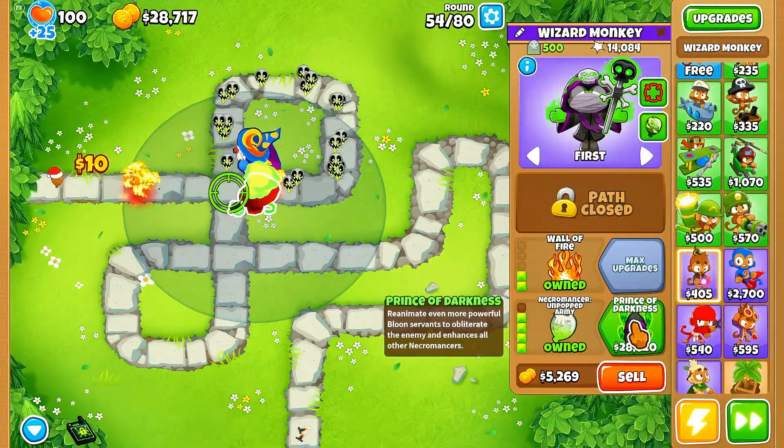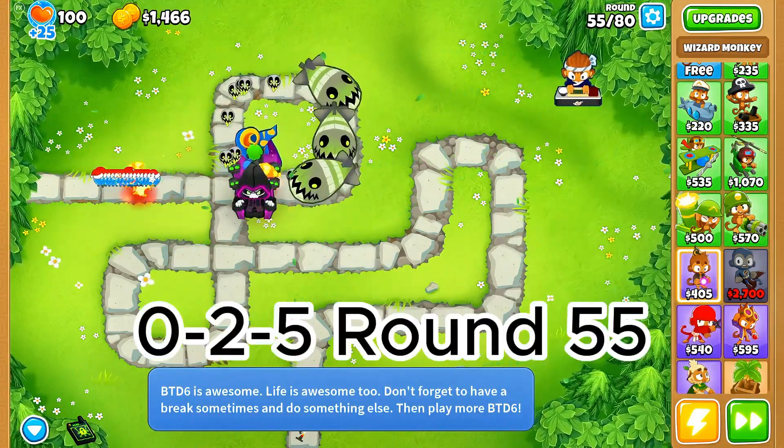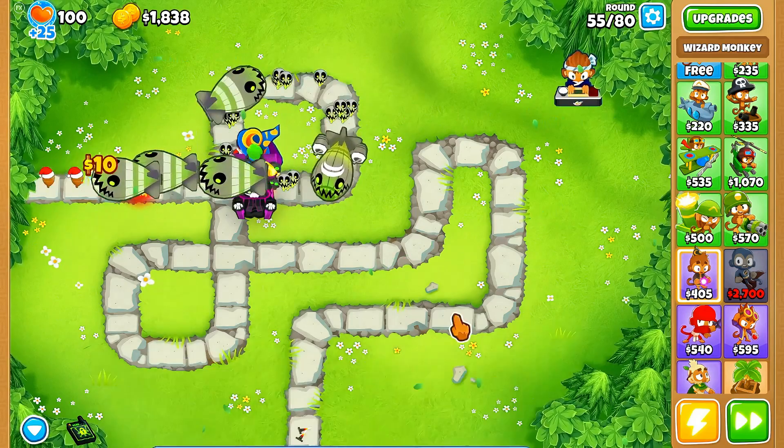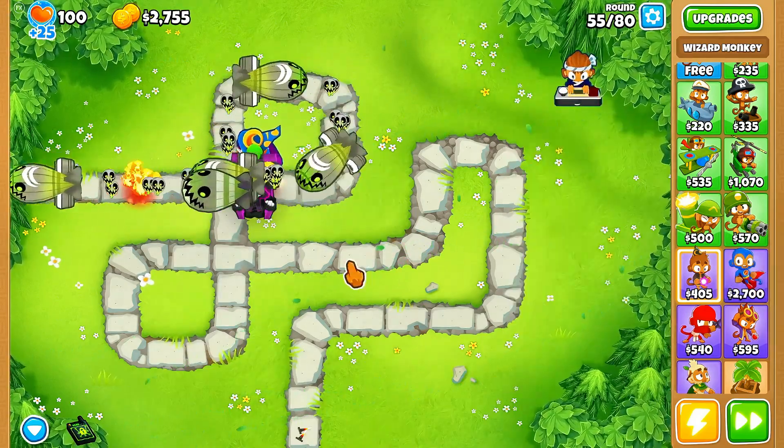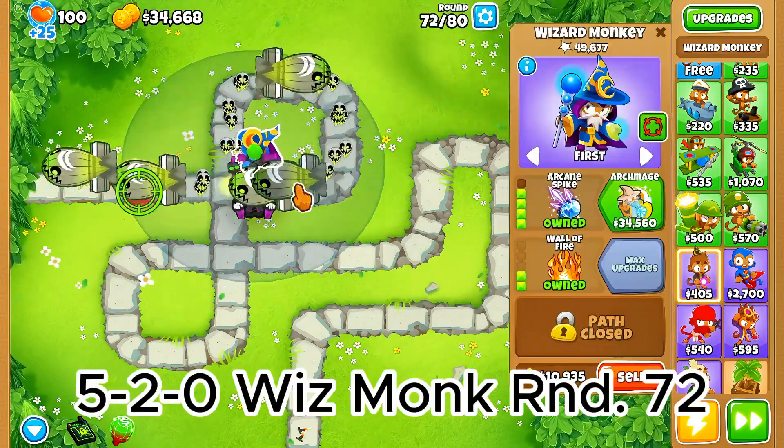Then go ahead and purchase the Prince of Darkness around round 55 and upgrade your other Wizard Monkey to tier 5 as quickly as you can. That should be around round 72.